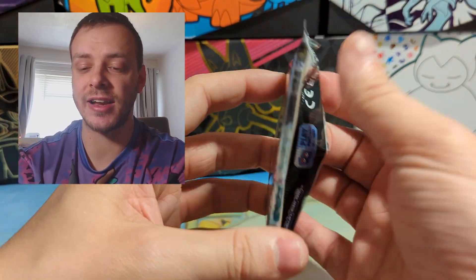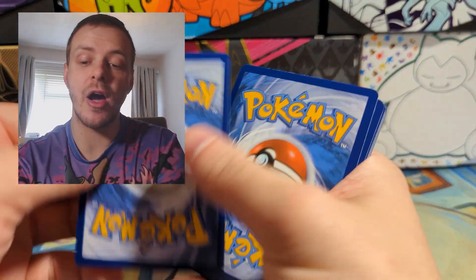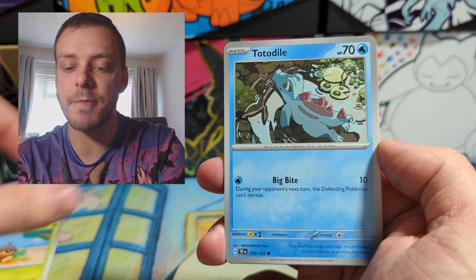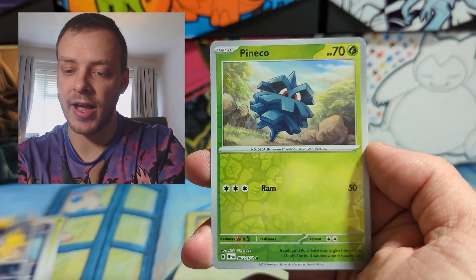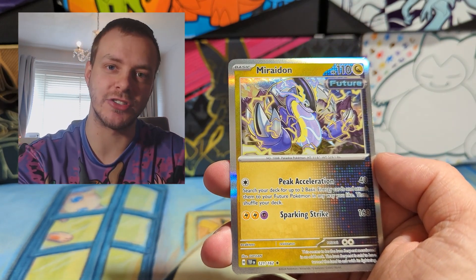And then the second pack of Temporal Forces. Can it be as nice to us as the first pack? I highly doubt it, unless we get a big illustration rare — if we could get one of the future ones. Oh, that Meltan is adorable. Totodile again, Deerling again, Energy Capsule, Iron Hands EX, Pineco, Croconaw, and Miraidon. We did get a future Paradox Pokemon, just not an illustration rare.